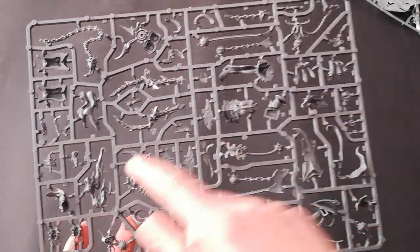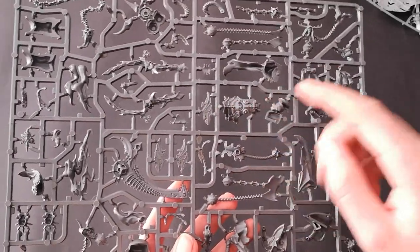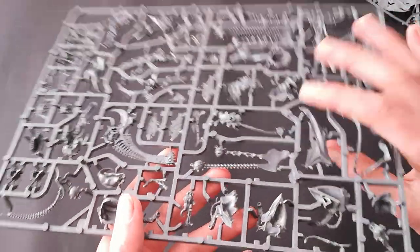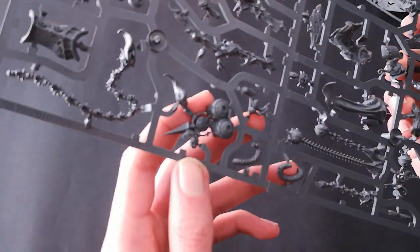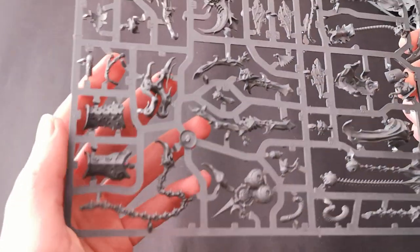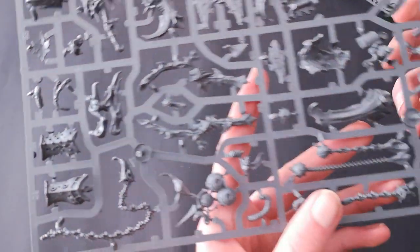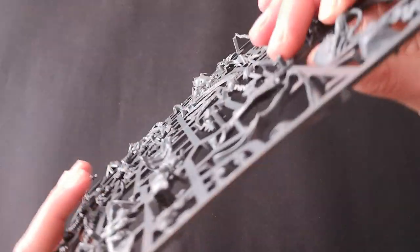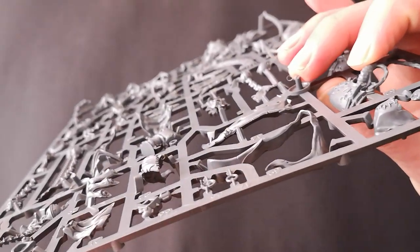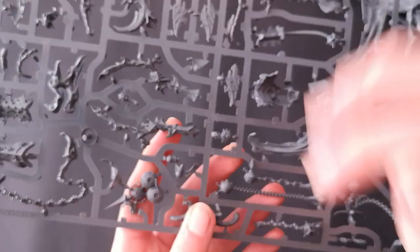Then we've got the second sprue — you can see the scythe, chains, and the sort of carapace of the armor. There are more nurglings, really tying it in with that Nurgle aesthetic. You've got the leg carapace or armor, lots of detail throughout. There are some mold lines but they look relatively faint and should be quite easy to clean up. There are also some little tiny wings.